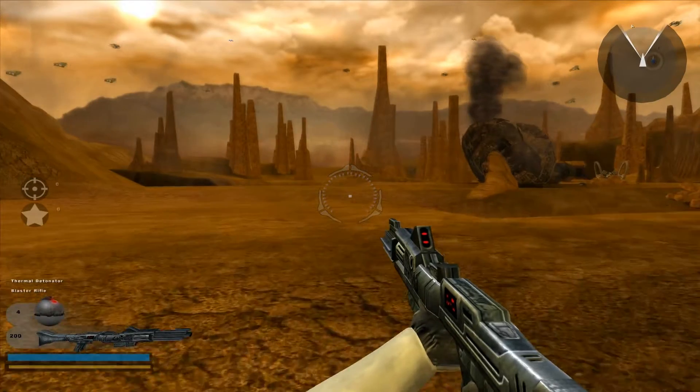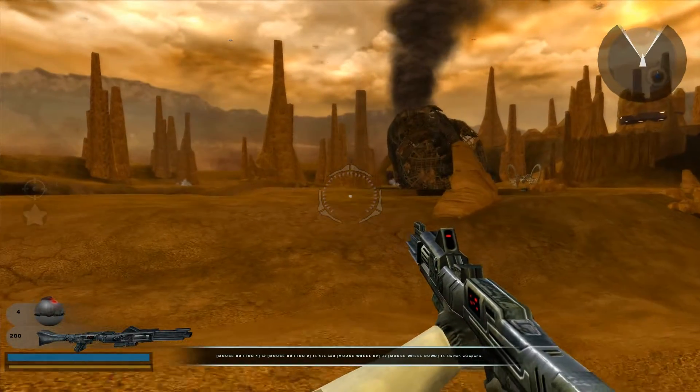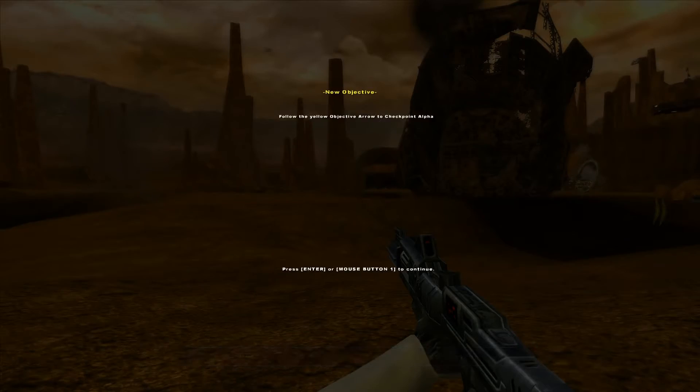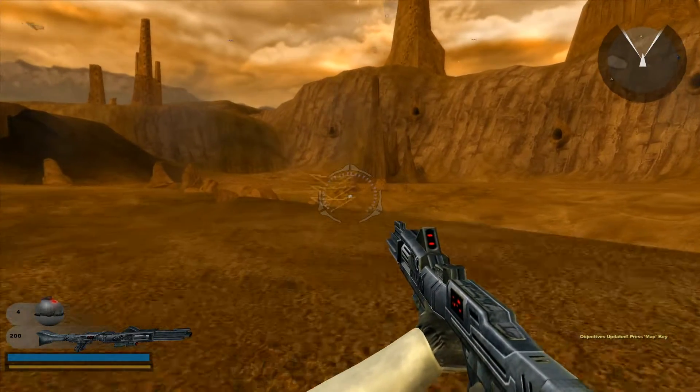Your simulation days are over, Trooper. This is a real battle, and if you mess up, you'll really end up in a world of pain. Now get out there! Some activity has been reported in the vicinity of Checkpoint Alpha. Get there and secure the area.